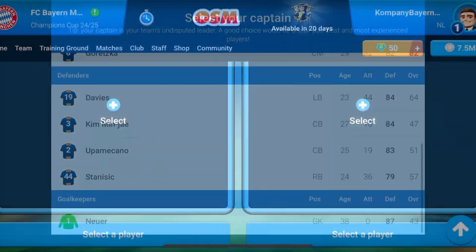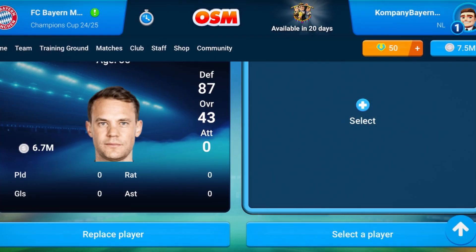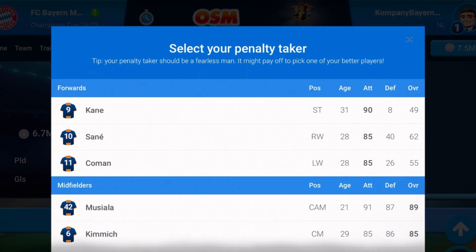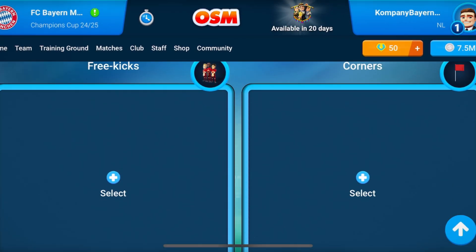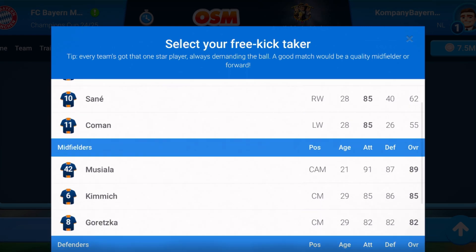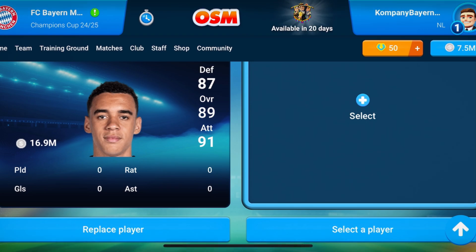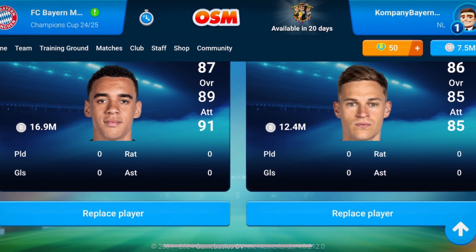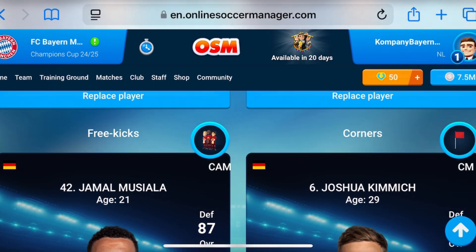Now let's go with the specialists. For the captain, I always recommend the oldest player in the team — in this case, Manuel Neuer. For penalties, I recommend the best striker or winger you have — in this case, of course, Kane. For free kicks, I always recommend the best forward or midfielder, but in this case, to spread the responsibility away from Kane, we will choose Musiala, who is really good with 89 overall. And for corners, we will take Kimmich, to avoid giving Musiala the same responsibility for corners, free kicks, and everything.